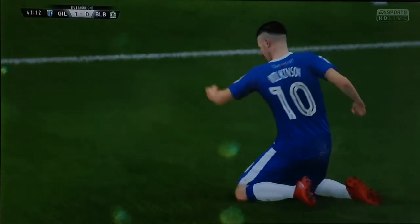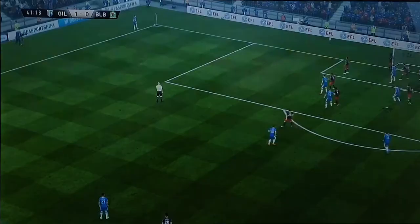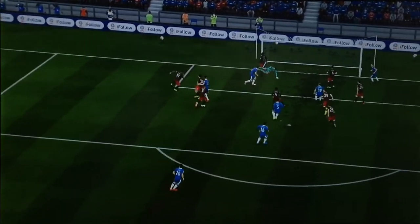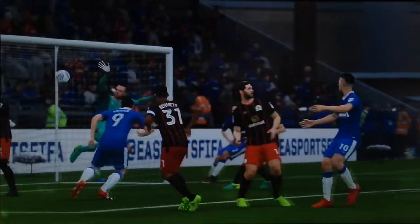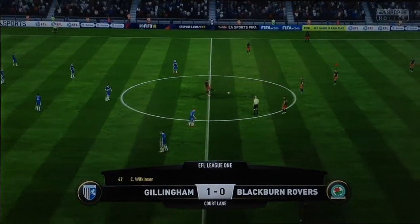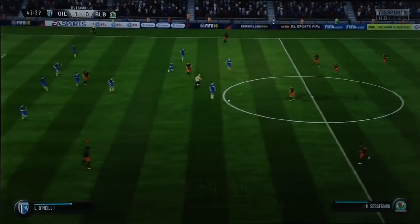It was a misleading hit from number 10 Wilkinson. It did look like he'd scuffed it, but it finds its way past the defence and past David Rea, giving them a 1-0 lead before the first half has ended. Rea jumped for that one, probably expecting more power on it. The bounce was misleading — he misjudged it and it goes into the back of our net. Not a great start for us. We need to be winning almost every game from now on if we want that top spot.